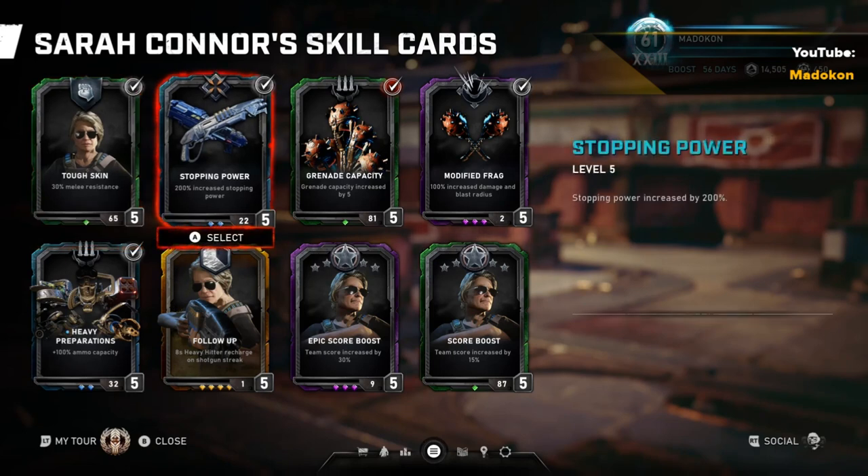On to Stopping Power — stopping power increased by 200%. This is good to have on early into your run with a Gnasher or Overkill equipped, but as your match progresses, you'll usually at some point switch over to heavy weapons, like the Salvo. However, once you switch off of ballistic weapons over to heavy weapons, it negates her stopping power as well as her Heavy Hitter ultimate. But it comes in handy when hunting down those last couple of enemies at the end of each wave with shotguns, of course.